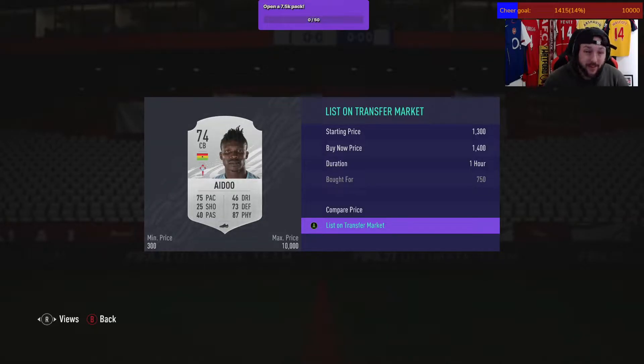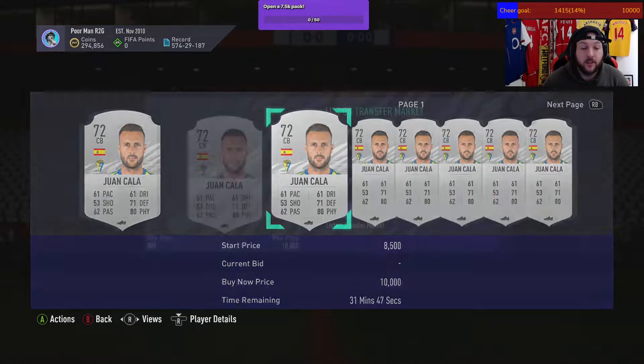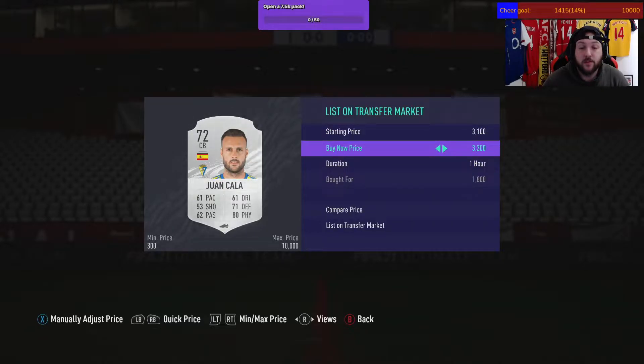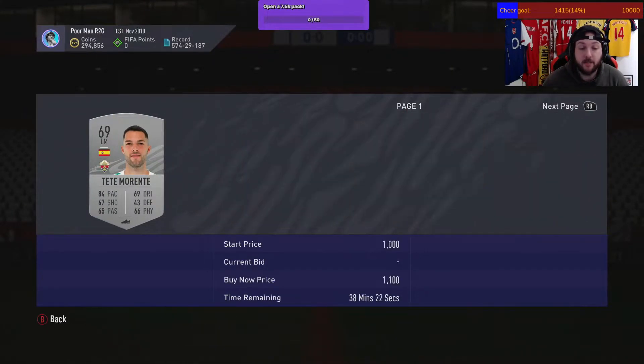We'll go through all of these. This one we paid a bit more — 1.8k — but because you get to know the prices, you know they go for more. This guy sells for at least 3k minimum, so we're going to list him for 3.2, essentially doubling our coins again before tax. We just go through and list all these cards quickly.